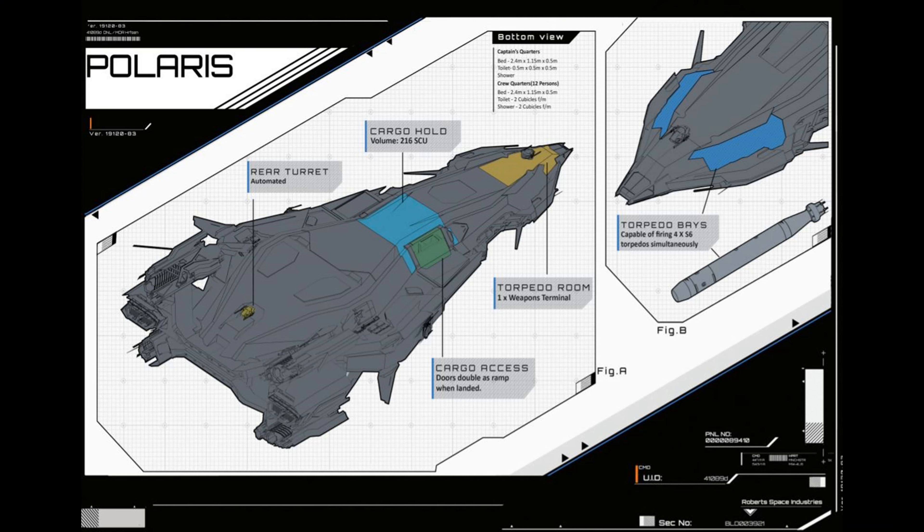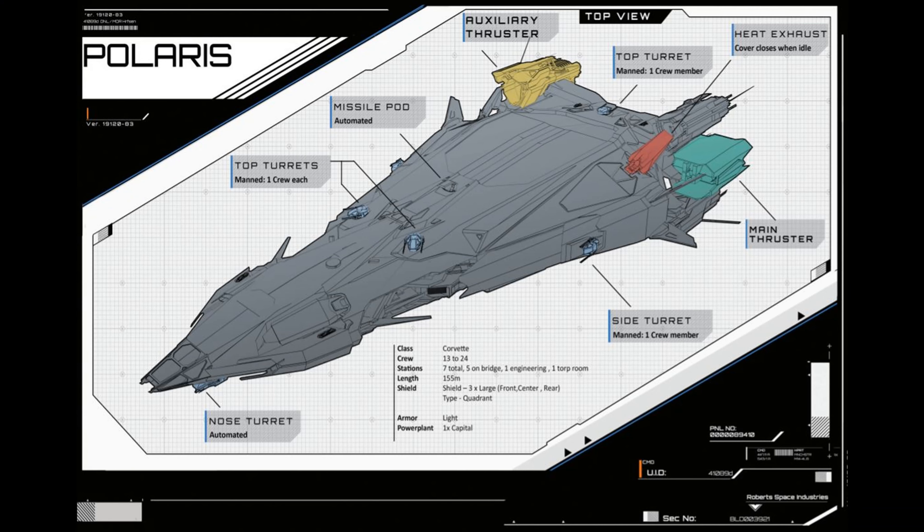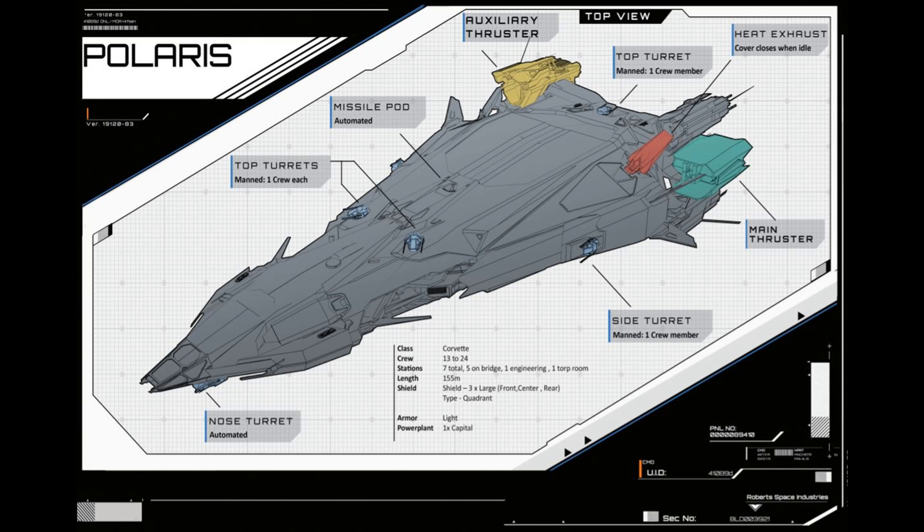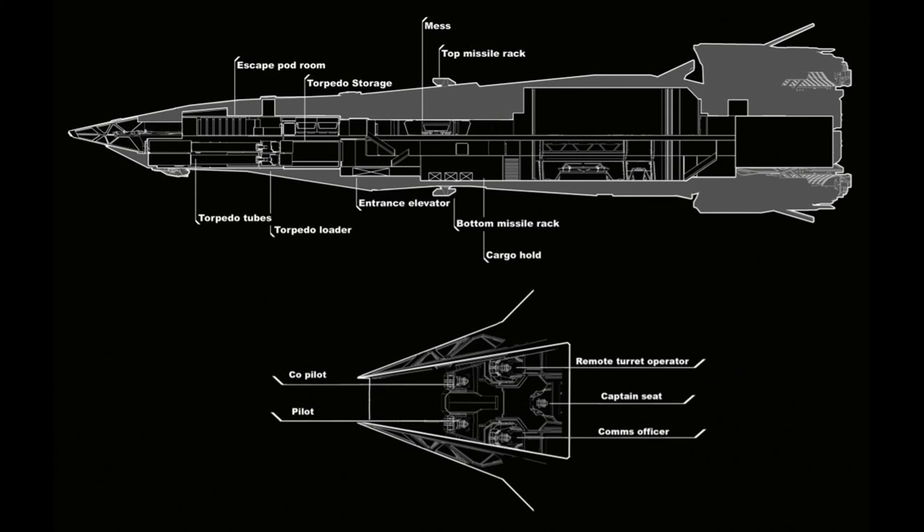There is a remote size 5 turret under the nose of the ship, then there are 2 size 4 turrets on top of the ship at the shoulders, and 2 size 4 on the sides, plus 1 size 4 turret on the back, which might be an automated anti-missile defense. The smaller size 3 missile launchers are located further back, one on top and one on the bottom.